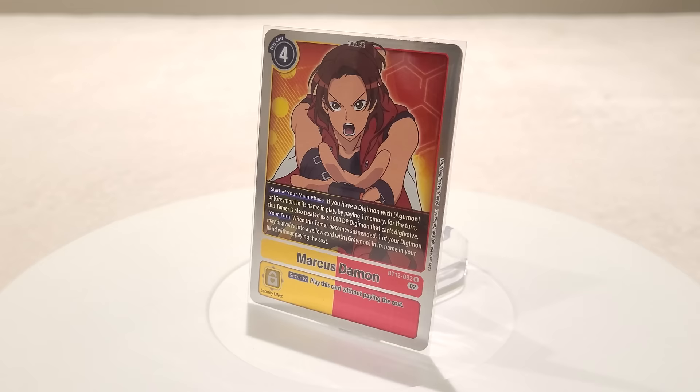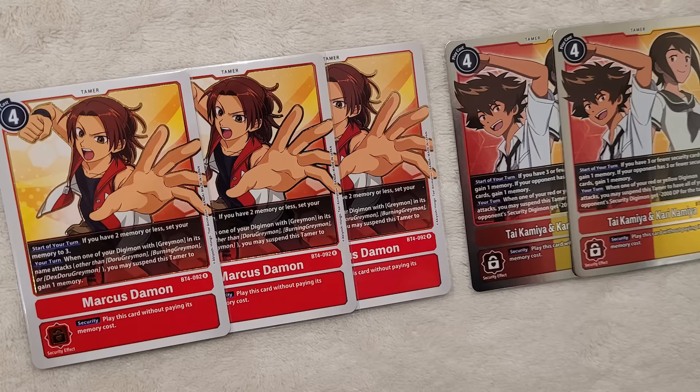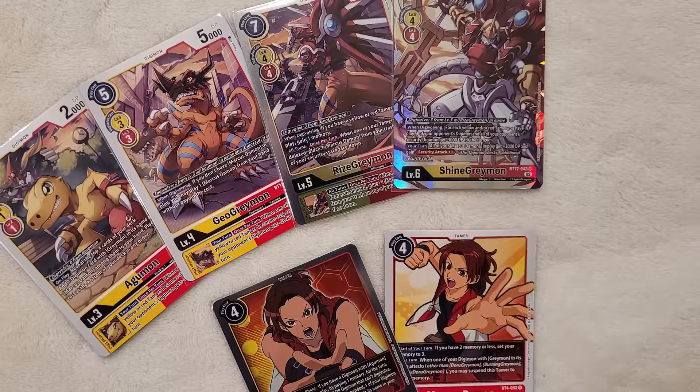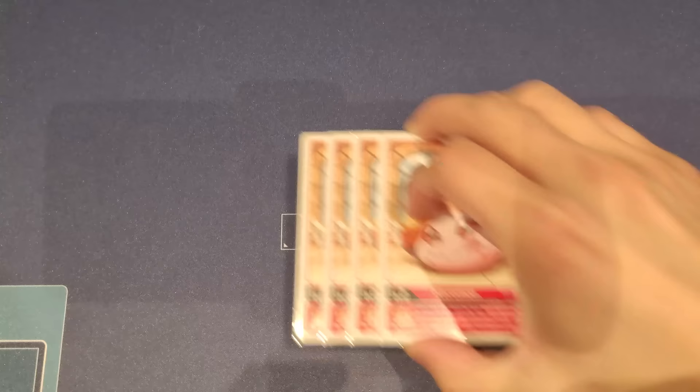The idea is to set up a bunch of red and yellow tamers to help us gain lots of different advantages on the board, especially with minusing DP effects and minusing DP to our opponents' security Digimon. Marcus also lets us digivolve very quickly into our stack to pull off some really cool combos. But let's get into the deck profile first.